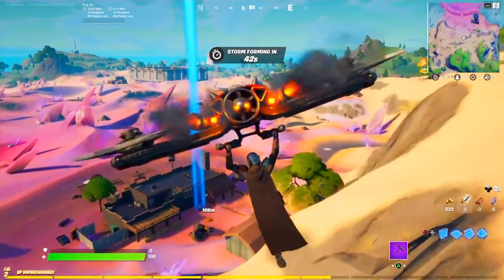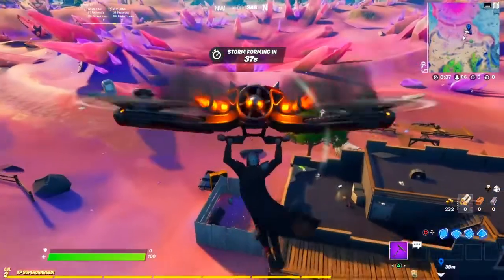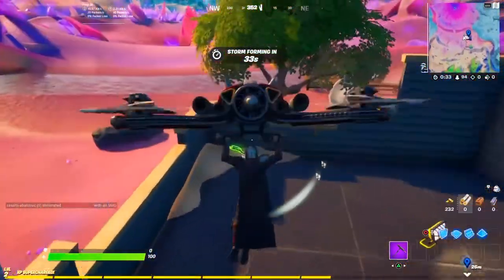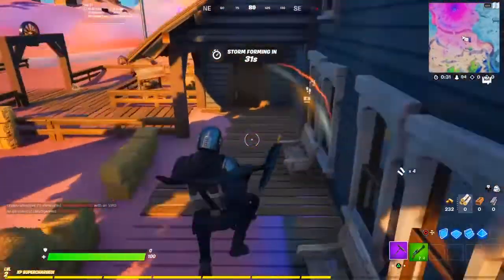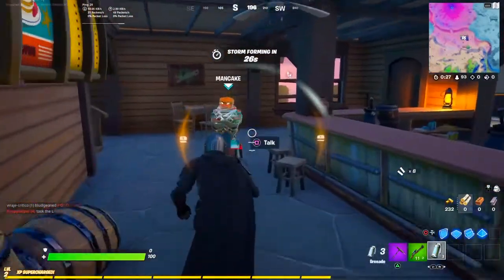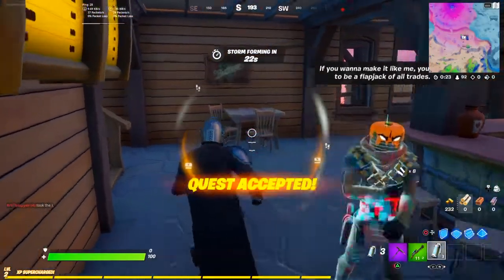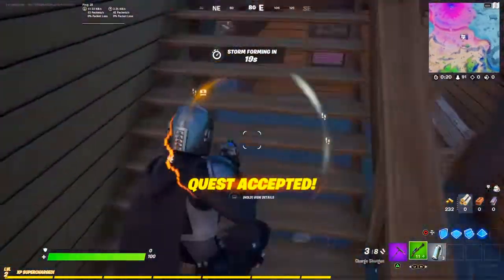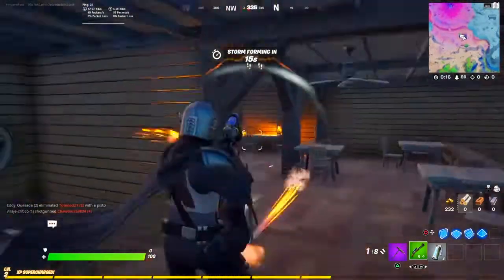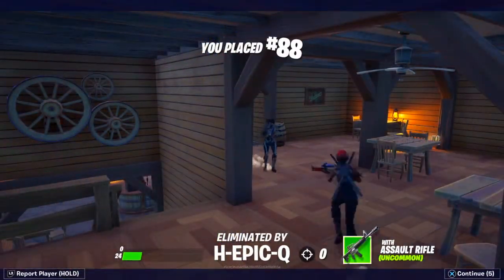There's already one person here, hopefully they don't try anything. Maybe we can actually get it done. Here he is - talk to him, take the bounty, and it's accepted. Now we can go around trying to get kills. That is how you find the first NPC for the bounty.